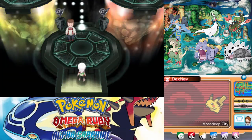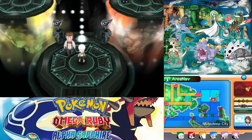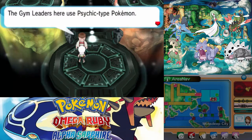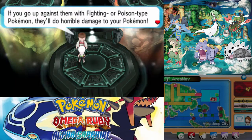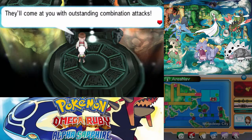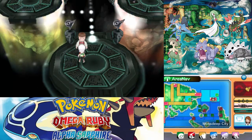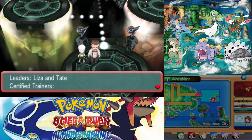Alright, here we are inside — this actually looks really cool. I'll pull the Aryan Ave out. Gym leaders here use Psychic-type Pokemon. If you go up against them with Fighting or Poison-type Pokemon, they'll do horrible damage to your Pokemon. They'll come at you with outstanding combination attacks. If you want to win, you'll need to show them how tight you are with your Pokemon. This is the Mossdeep City Pokemon Gym.